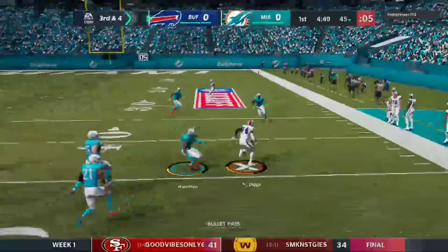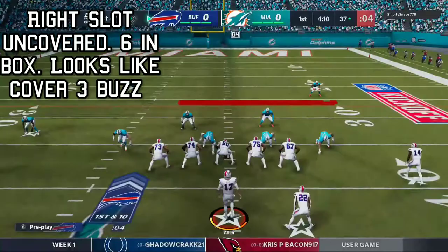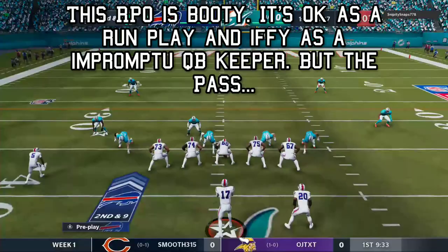But it's cover one, it works — you can hit that crosser. Right slot uncovered, six in the box. Looks like a cover three buzz kind of look and you're running into six in the box — don't do that. It might work every once in a while but it's not going to be a good time. Don't run that play, just don't.